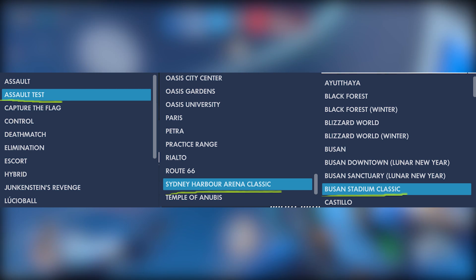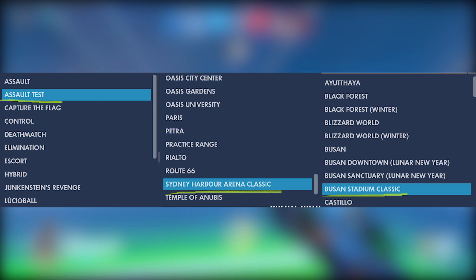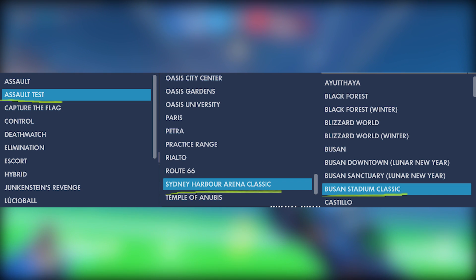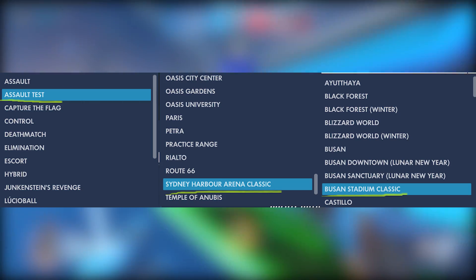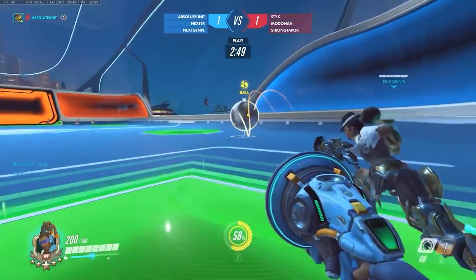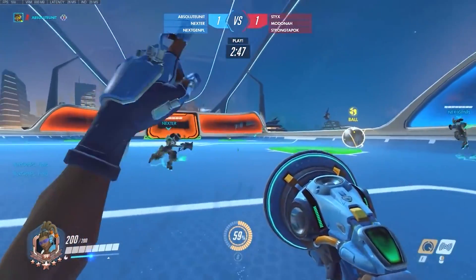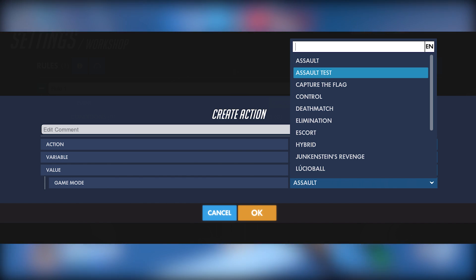What Andy found in the workshop is listing "assault testing" — and this is on the PTR as well as the live servers. It says "assault test." This got me thinking, and it's very obvious this could be an assault experimental card. This is on the live servers, not just the PTR, and it still says assault test. So it's a thing — Blizzard have been working on assault, and we know that because of what Jeff has said in the past.